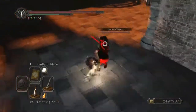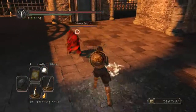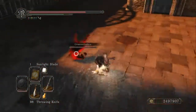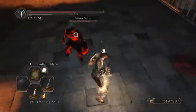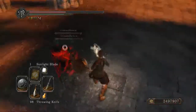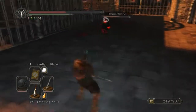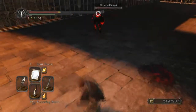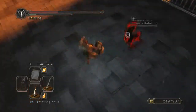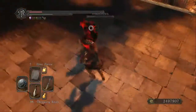We got another red invader. I have to say, I'm really enjoying the bell covenant. There are a lot less gankers and I haven't run into a single hacker here. You get to fight blues, reds, and the gray invaders who are the bell keepers — it's just fun. This is probably one of my better areas for PvP right now. I'm getting real tired of the constant ganking on the dragon bridge — I'd say one out of three matches there is me getting ganked. Maybe I'll do a video on it.